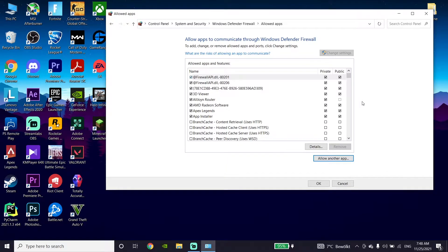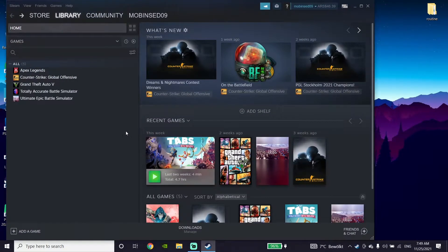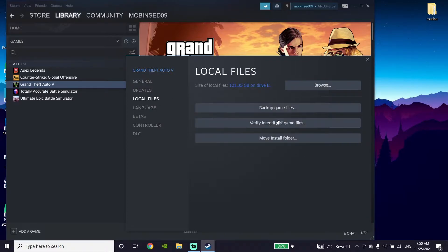If that didn't work, go ahead and verify your game files. Open Steam, click on Forza Horizon 5, go down and click on Properties, then click on Local Files, and then click on 'Verify integrity of game files.' That's the second method to fix Forza Horizon 5 not launching or not opening.